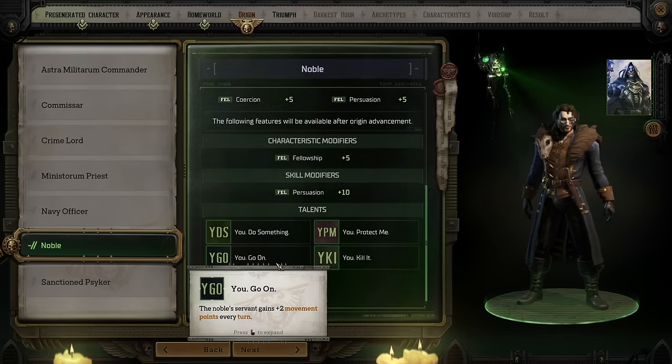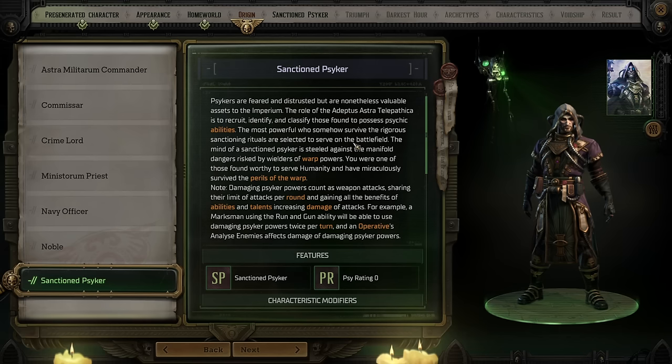That brings us to what is hands down the most interesting Origin character — the Sanctioned Psyker. Sanctioned Psyker has so many different options available to it that it might as well basically be its own archetype. Sanctioned Psykers are people with tremendous psychic ability, which normally gives them the potential for being corrupted by demons and causing potentially planet-wide destruction. Some of those Psykers, who are normally killed, are selected to become Sanctioned Psykers — they undergo rituals to protect them from the dangers, and then they can use their powers in service to the Imperium of Man. It doesn't work as something you can just pick up and learn, which means it has to be an Origin.